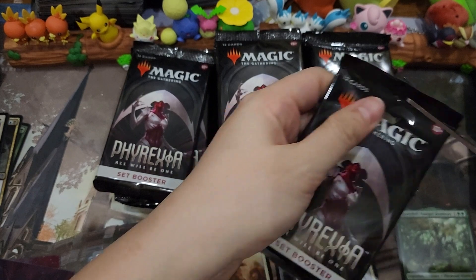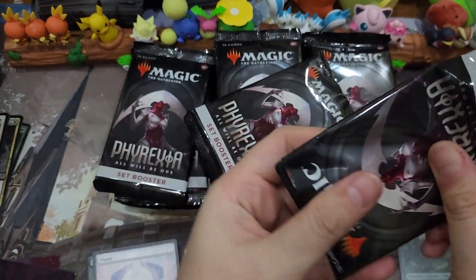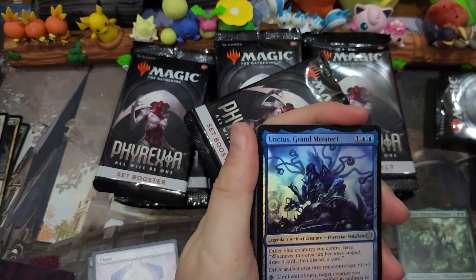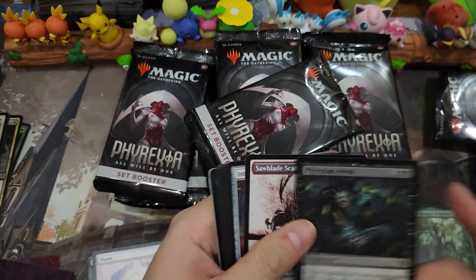I'm going to do this to make it go a little bit faster. We get an Unctus Grand Metatech in foil — foil rare — and a Phyrexian Arena.